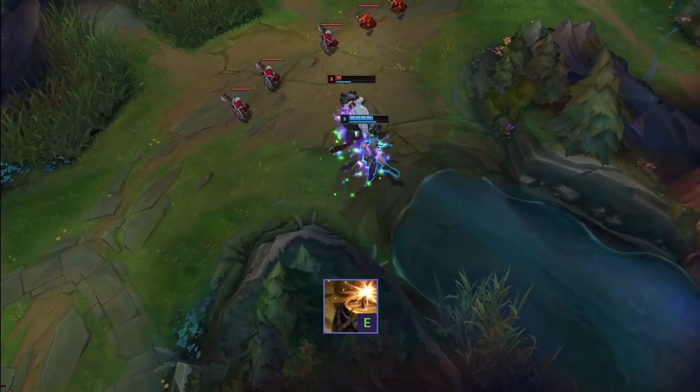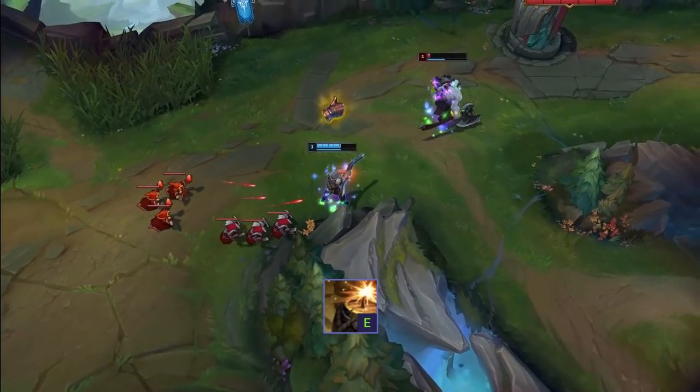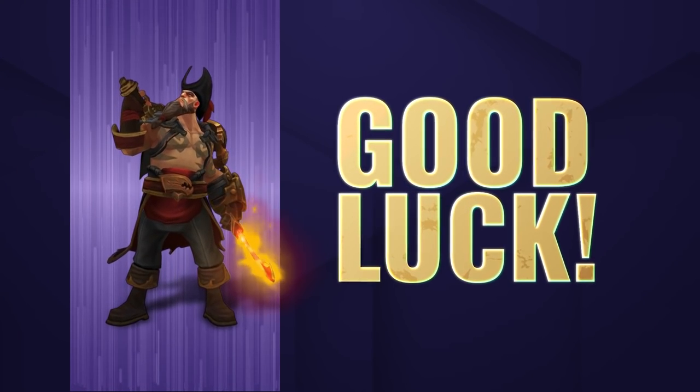The barrel slow is also really useful in lane, as in close-range fights the slow can make the difference when chasing or escaping, especially as it refreshes the movement speed from your passive. I hope you enjoyed this short guide on Gangplank — good luck and have fun!